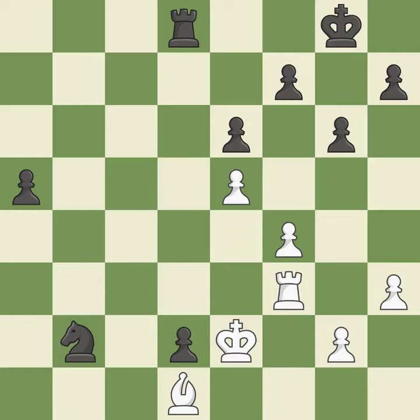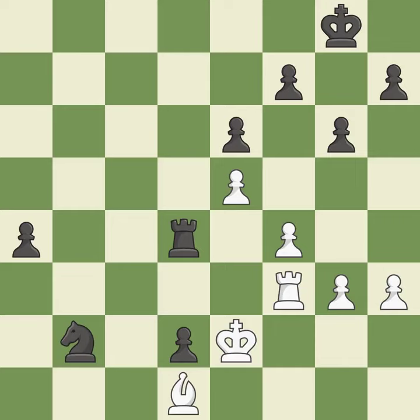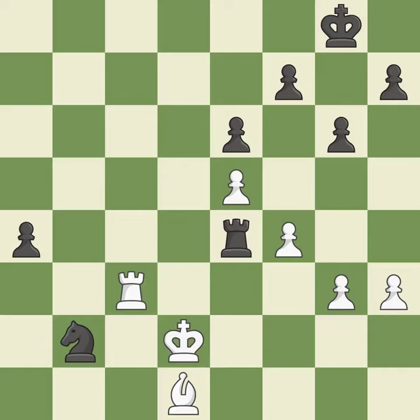The best choice — ideal. A very strong play — excellent. The passed pawn moves towards its goal — best. The rook is now on an open file, which helps control squares across the board — quite good. Thus, a bishop is won — quite good. Very precise — best.